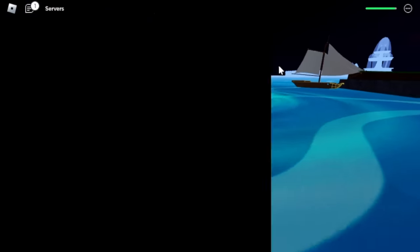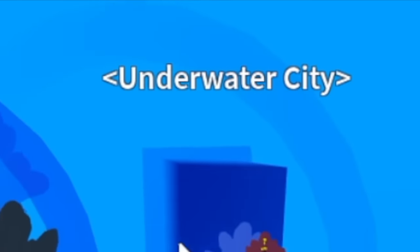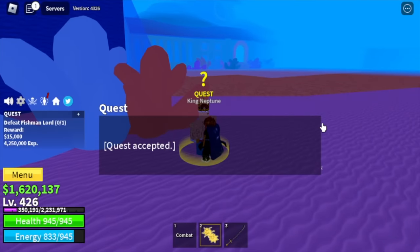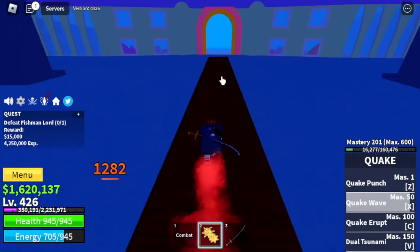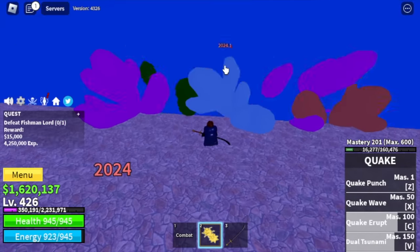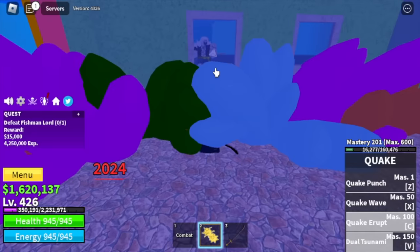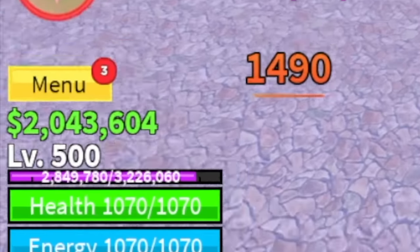Next island is the Underwater City. Our target is the boss, the Fishman Lord. We're gonna lure him. Can you damage the Fishman Lord with the Dual Tsunami? The answer is yes — we're gonna use the Wall Strat and it's confirmed we can damage him with the Dual Tsunami. Target level is 500.